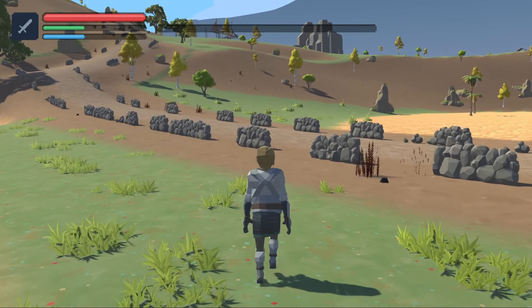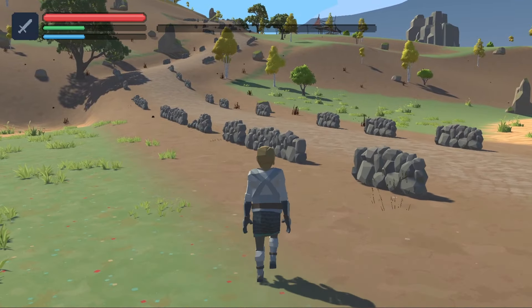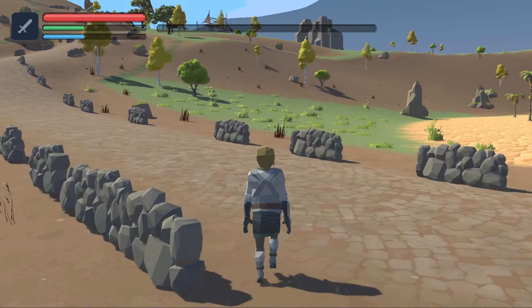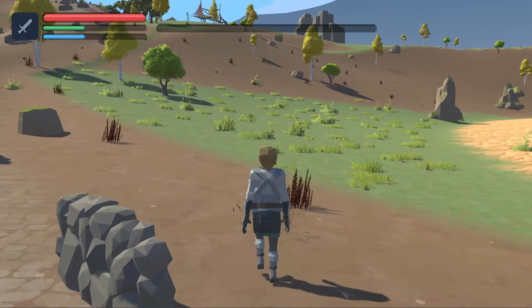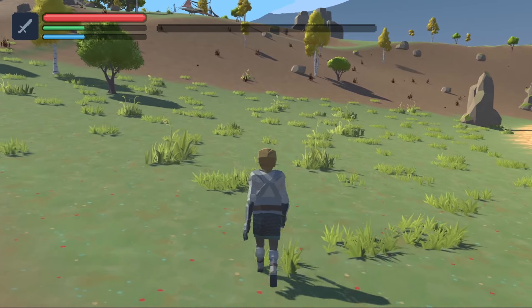For footsteps, I've created a system that checks the position of the character walking on the terrain, and depending on which texture is on the map there, it will play a different sound. There are three categories right now: walking on sand, walking on grass, or walking on pavement — and all three get their own unique sound.